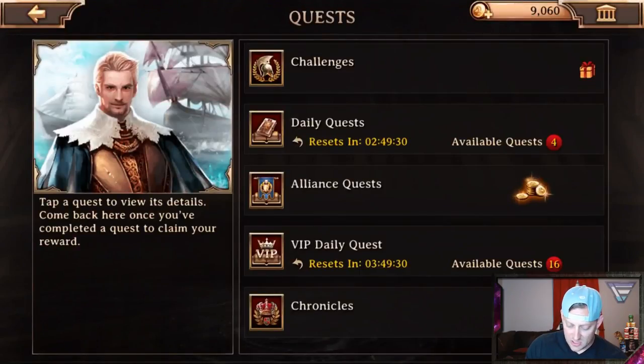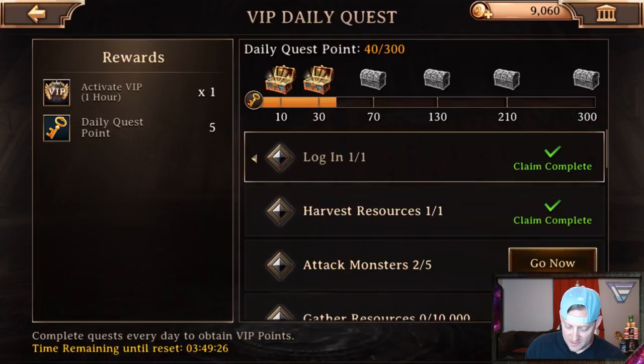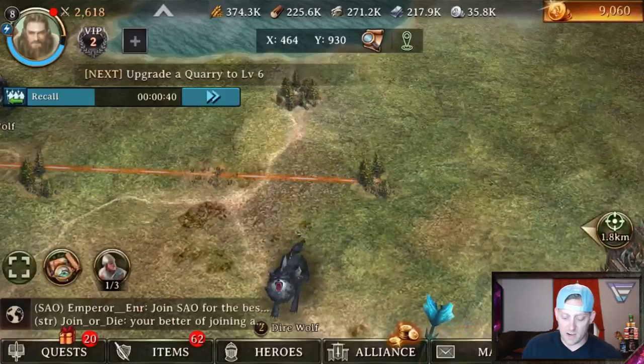Going to go back to my quests. Alliance quests — no, I don't want to join the Alliance. My daily quests — I do have two of the five, so I'm getting there. On my way.